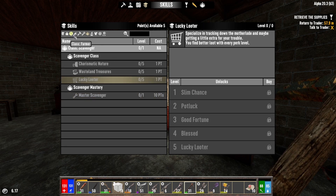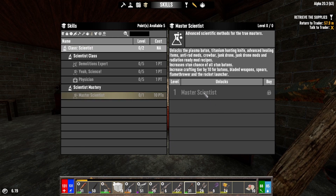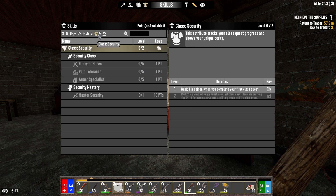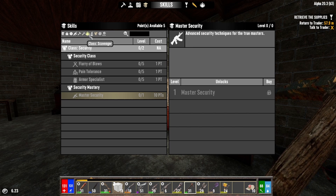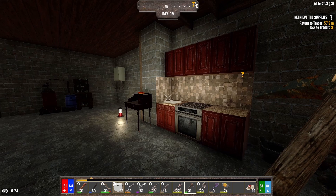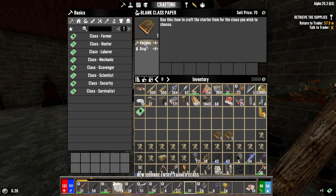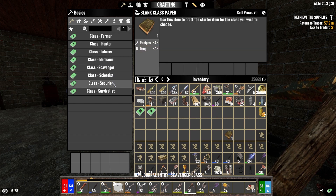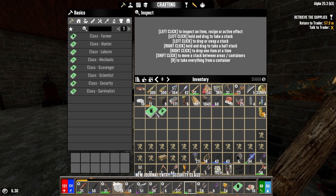So what we're doing — farmer, scavenger, and science is a good one too. Demolitions, gas cans — I think security. We need to do security. So: security, scavenger, and farmer. Let's read these from down here, just to be sure.